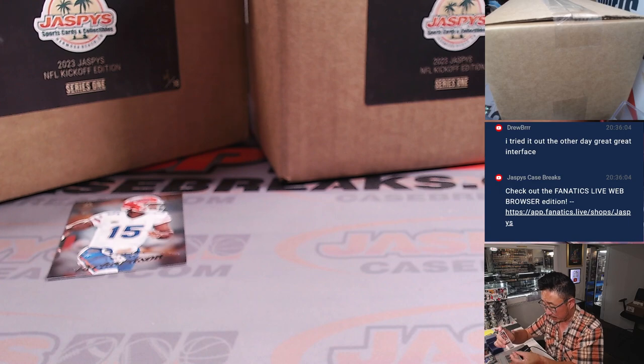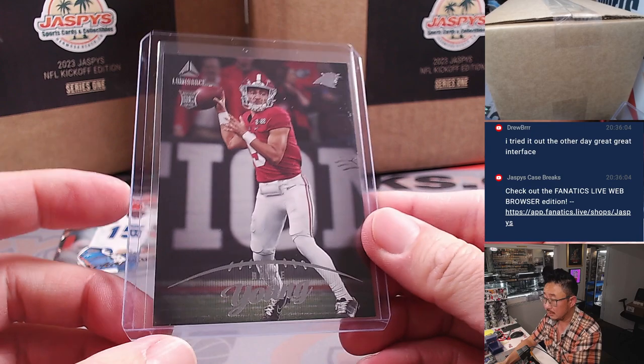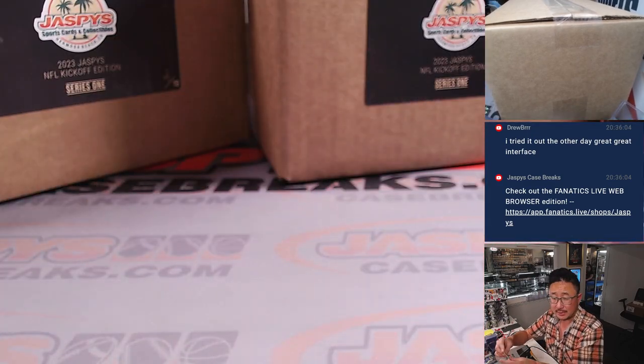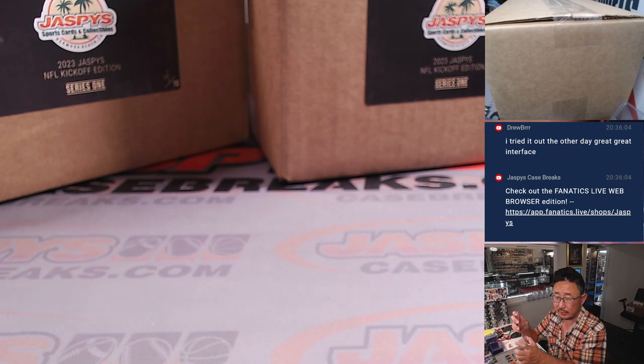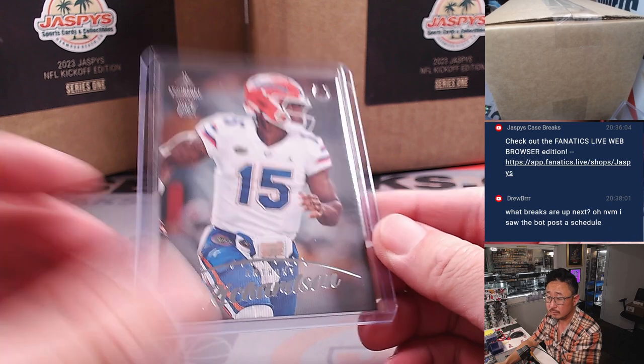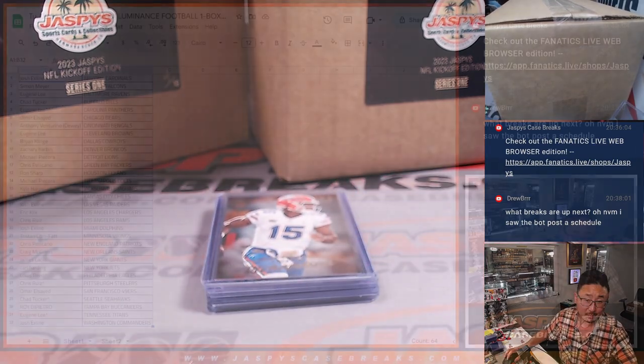Nice Bryce Young rookie card for Carolina, and we got the Anthony Richardson — that's going to go to the Blue Horseshoes, for Michael. There you go. Not a bad box at all.